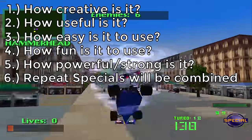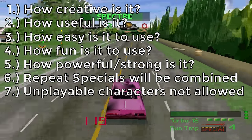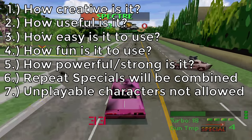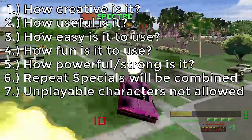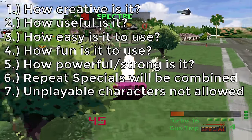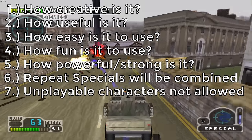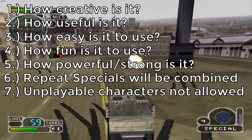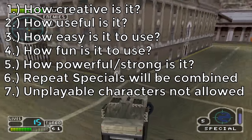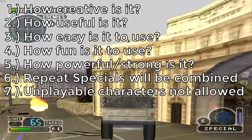Unplayable boss characters have been disqualified from this list, such as Warhawk and Dart Tooth from Twisted Metal 2. Dart Tooth is accessible via a Game Shark code, but I wasn't able to get it working properly. Also, this list is based only on the playable versions of characters — not the versions you fight against.